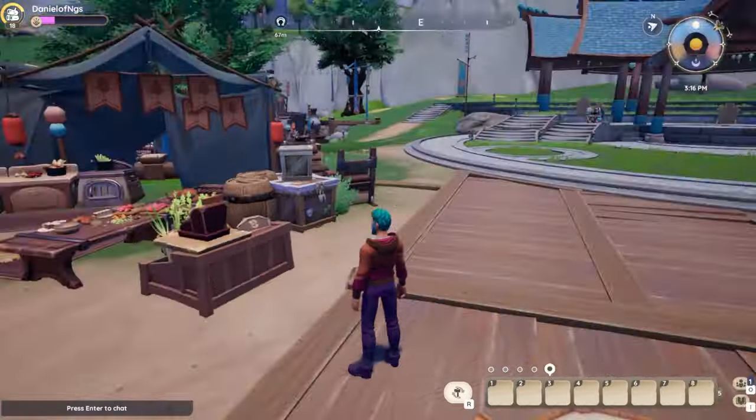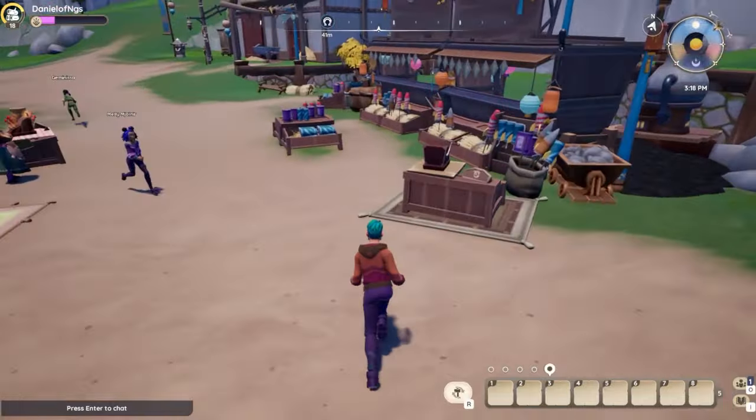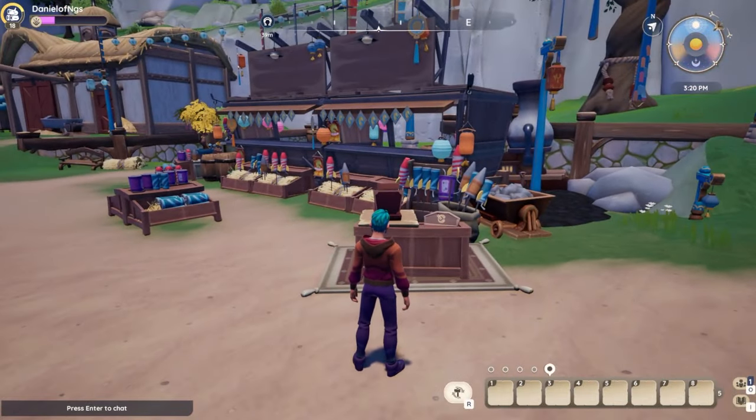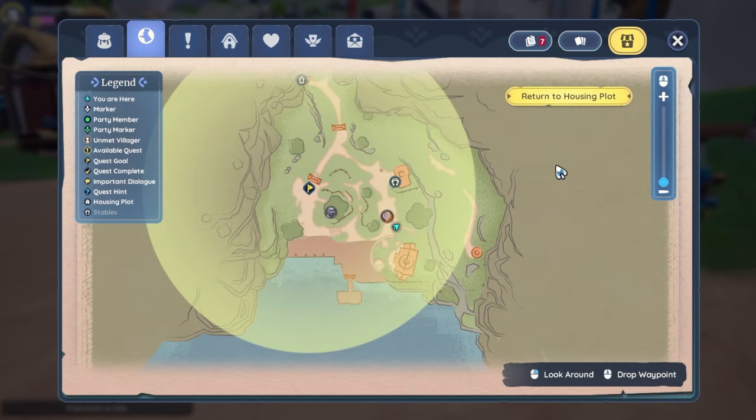Most of the inventory at the fireworks stand is the Waterfall and Dragon fireworks that I suggested you avoid, but there is another. The Floating Lantern Firework can be snagged for 125 envelopes, as well as two decorations — the Maji Market Lantern and the Maji Market Tall Lantern — for 1,100 and 1,800 envelopes respectively.